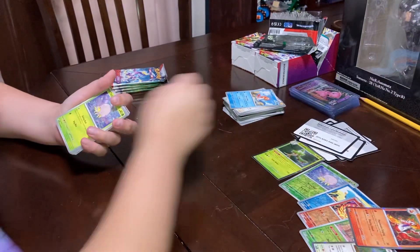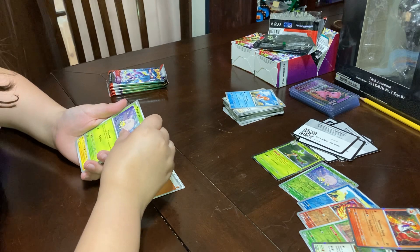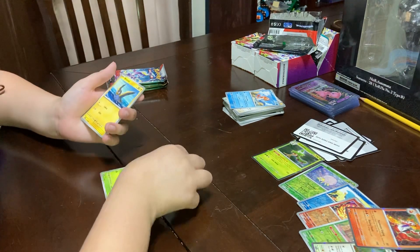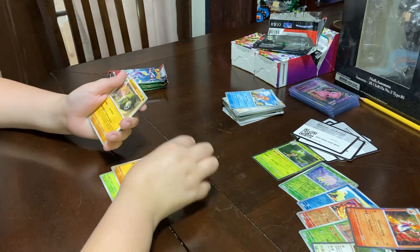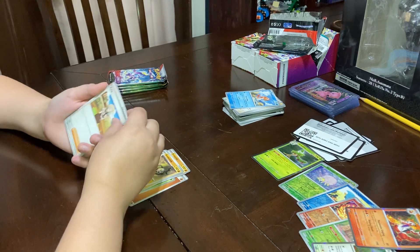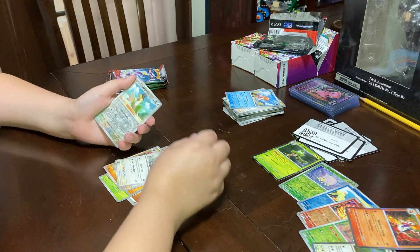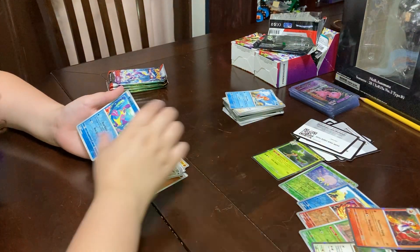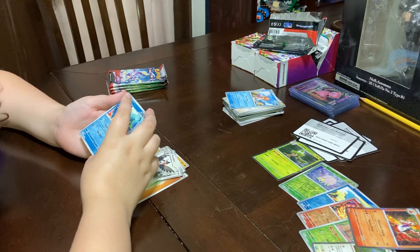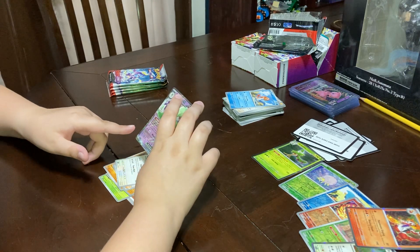Here's the card. A Basic Energy — I think they're one of these Spidops guys — a Wattrel, Croconaw, Mankey, Sandaconda, Cady, a Staraptor, a Foil Squawkabilly, a Foil Bruxish, and a Gardevoir EX. I'm pretty sure that's a holo card.